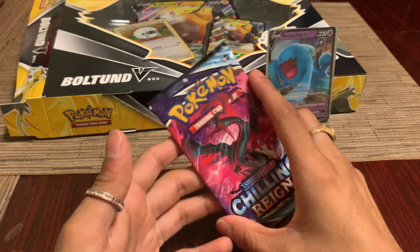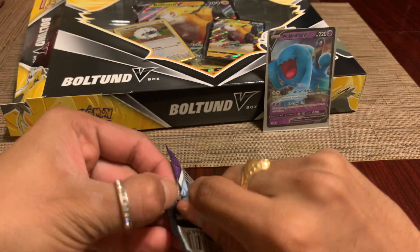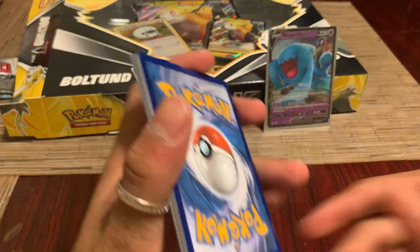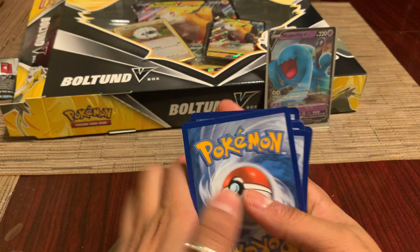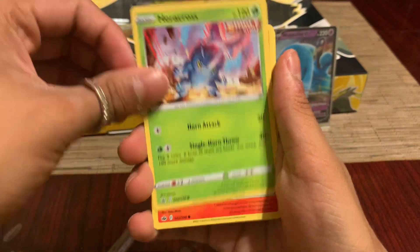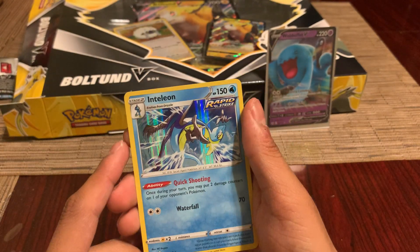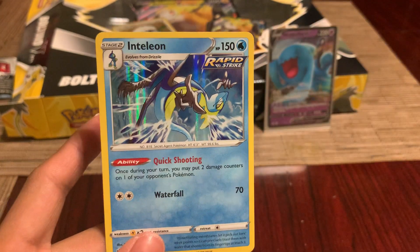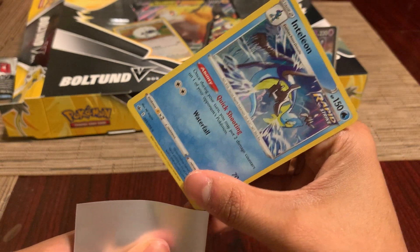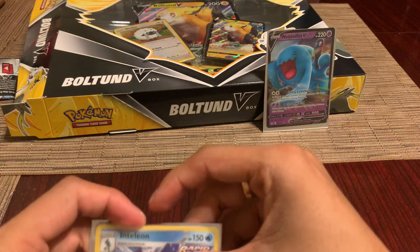Next we got a Chilling Reign pack. Put the code card away so we don't know if it's a holo or not, going from the back. We got two Brawlys, Hero Cross, Gastrodon, Spiel, Riviera, and then a holo Inteleon. I'll put him in the sleeve — I'm pretty sure he's not gonna be expensive, just a holo. He wants to get in the sleeve — very nice.